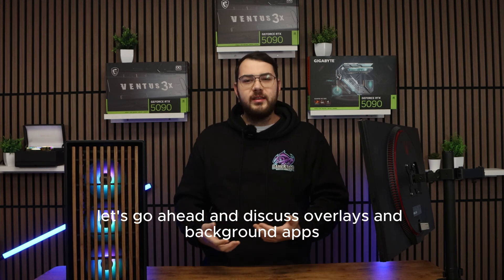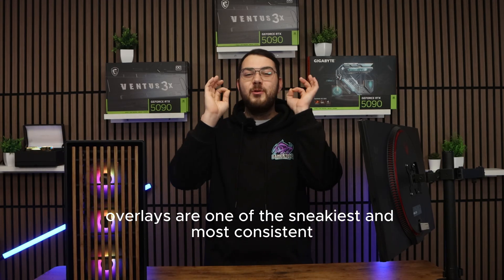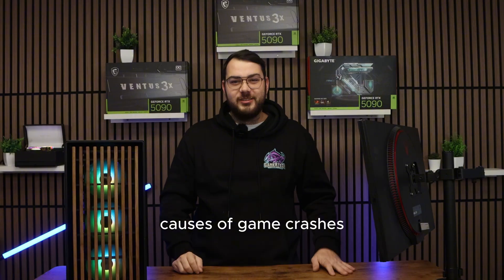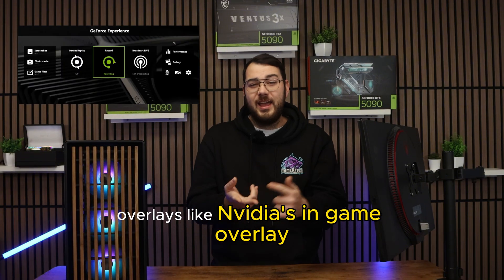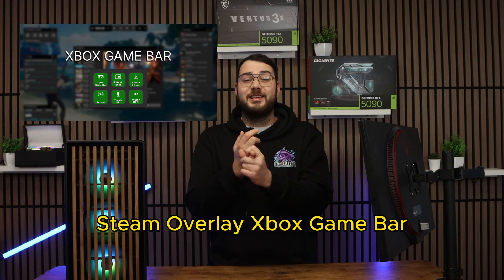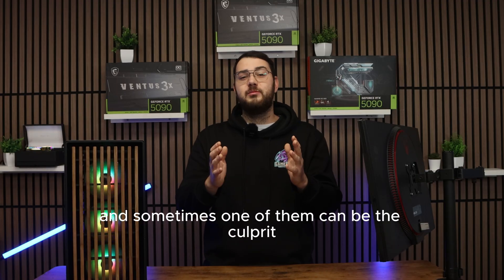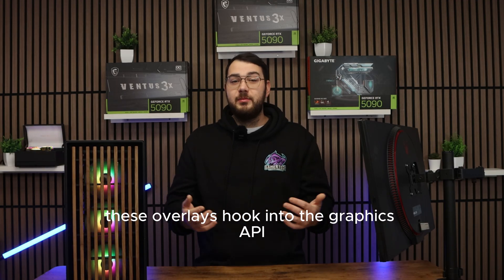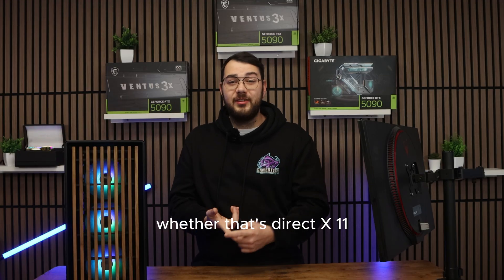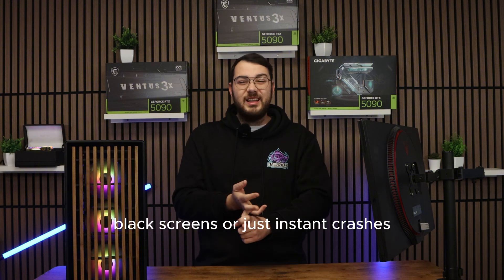You've made it to section number four: overlays and background apps. Overlays are one of the sneakiest and most consistent causes of game crashes. Overlays like Nvidia's in-game overlay, AMD overlay, Discord overlay, Steam overlay, and Xbox Game Bar hook into the graphics API — whether that's DirectX 11, DirectX 12, or Vulkan. If a game's unstable, those hooks can cause freezing, black screens, or instant crashes.